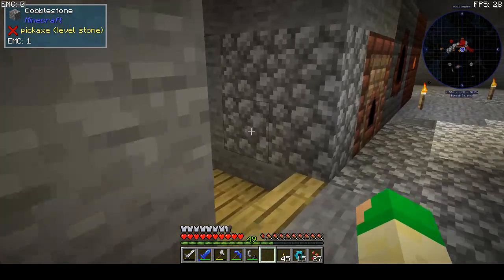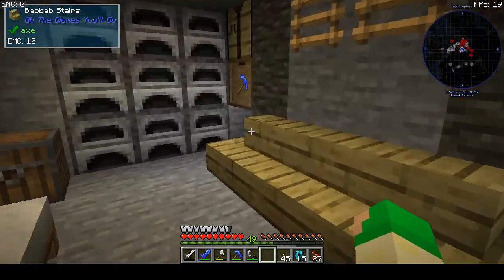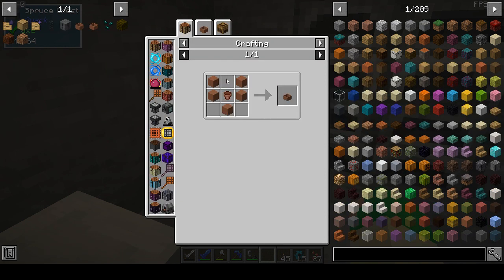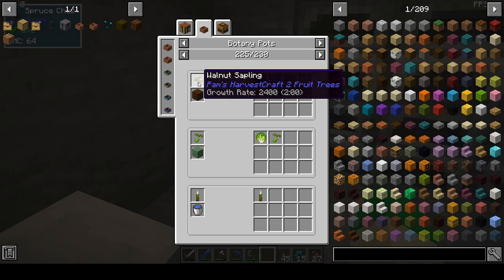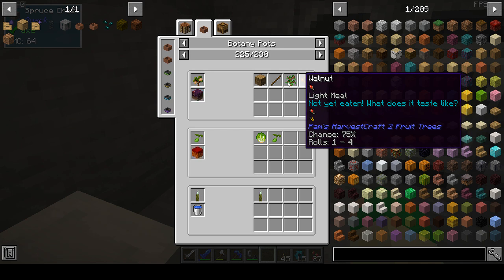Next up is another area I prepared over here to start some botany pots, because it's very handy to grow seeds and saplings. They are crafted with terracotta and flower pots, and you just use a type of dirt or grass or farmland with some seeds to get your rewards. It works with a lot of modded stuff but also normal saplings — for example walnut saplings give you logs, sticks, and walnuts.